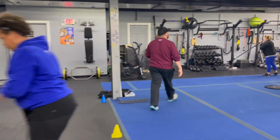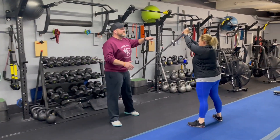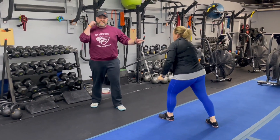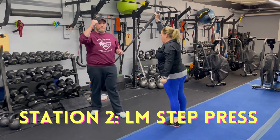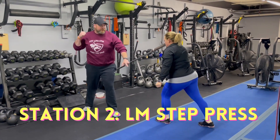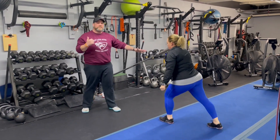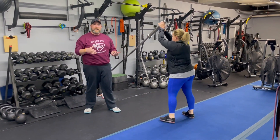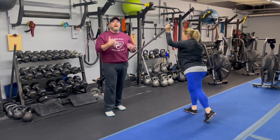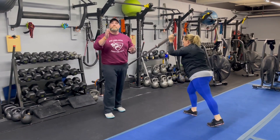From there, we're coming over to station number two. We've got Coach MJ over here, and she's demonstrating our landmine step press. With one arm, she's going to step back with one leg — that same arm — she's going to step up and throw that bar up. Deep breath in as she steps back. Notice how she's not going into a lunge; she's just stepping back, then using that front leg for momentum to punch that bar up. Right now she doesn't have any weight on the bar, but you can add weight if you'd like. You can go 40 seconds on one side and switch arms next time around — I prefer five and five, just so you give that other side a break. But that is up to you.